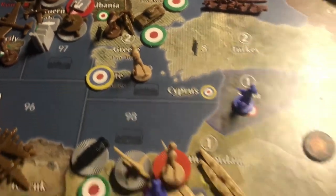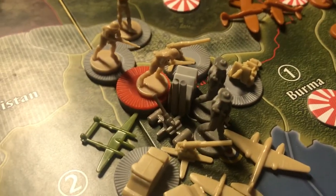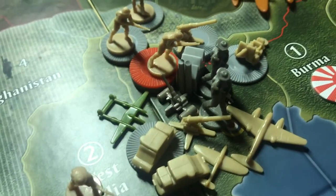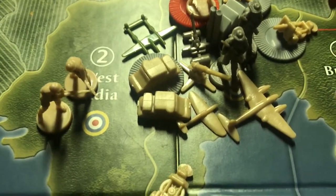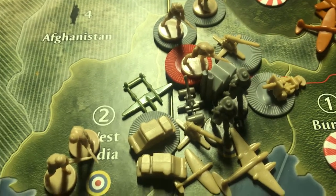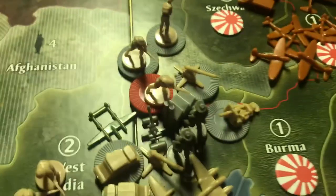That's a lot of stuff in Egypt. Crete — same guy, still hanging out there. India: thirteen British infantry, four British AA guns, two British artillery, three British mech infantry, one British fighter, one British tech, one American fighter, two Anzac infantry, one Anzac AA gun. Thirteen British infantry in India.